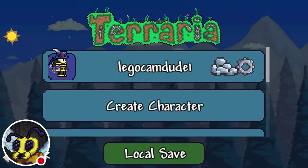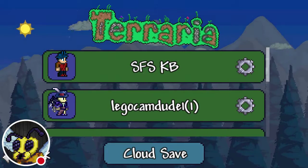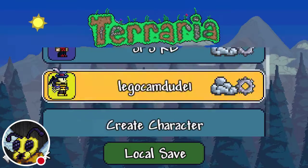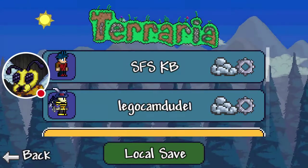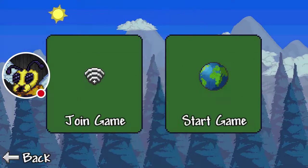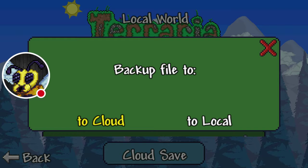It looks like you're doing my cloud save — I already have one — but you can also do it to back up to cloud. Now we're starting from scratch. You can also do this with your worlds too. So say I want to back up Starting from Scratch — I can back up to cloud.